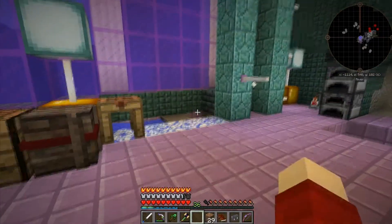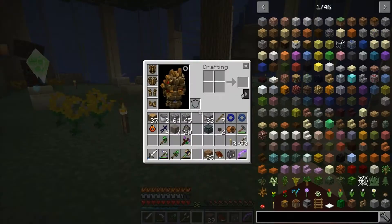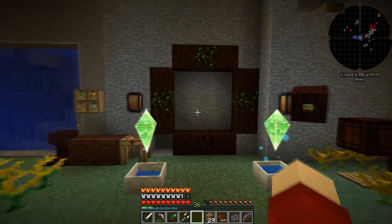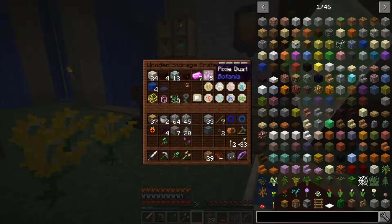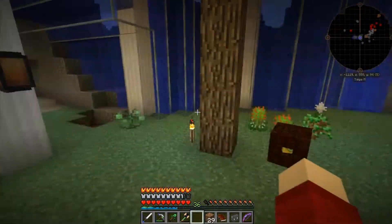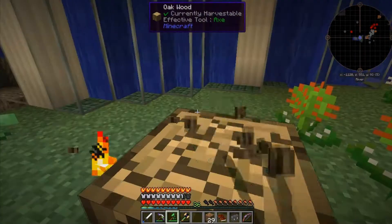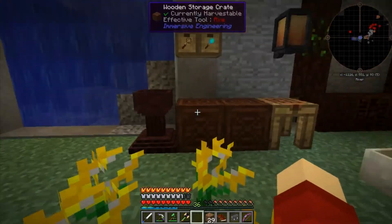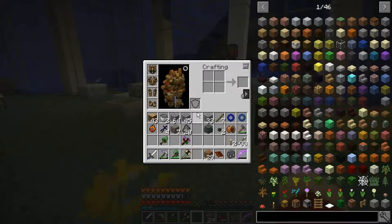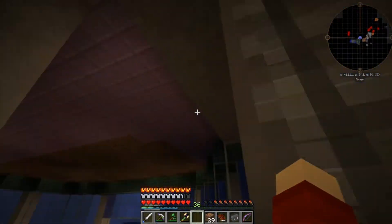Hello everybody, welcome back. Today we finally have our farming station. Last episode we activated the elven portal and got a bunch of stuff from in there - some mana steel and some pixie dust. We did a bit of nerfing around, me being a complete noob and forgetting why I needed elementium to begin with, but yeah we made the slice and splice and then built the farming station which we are going to set up today.